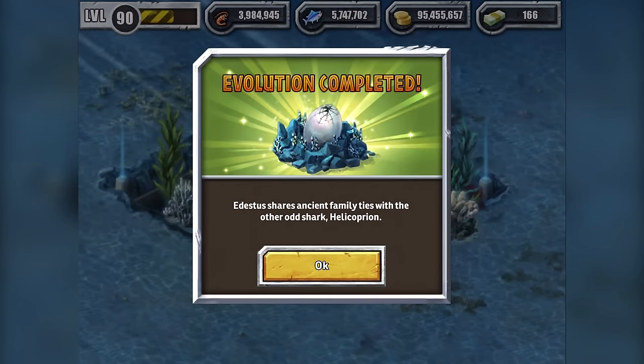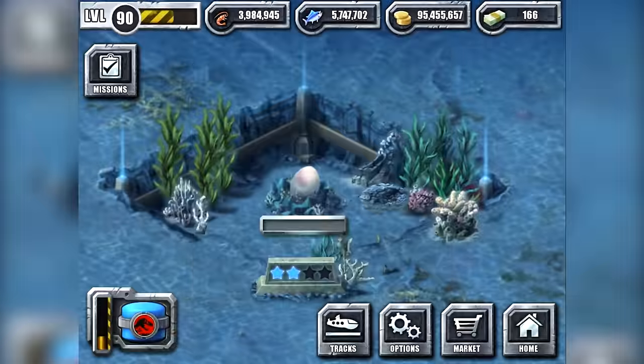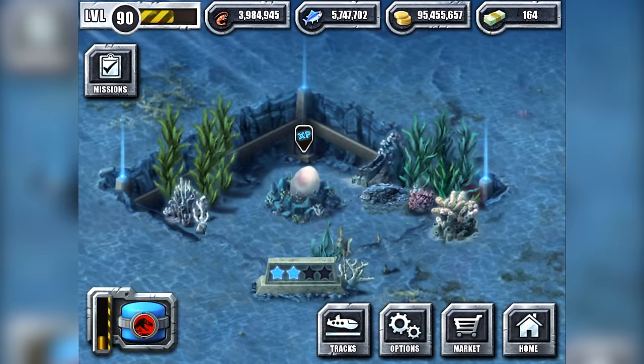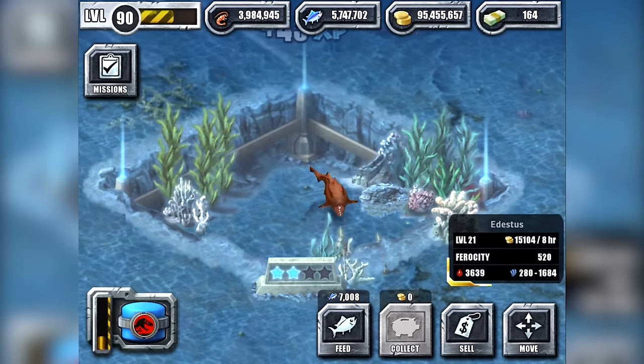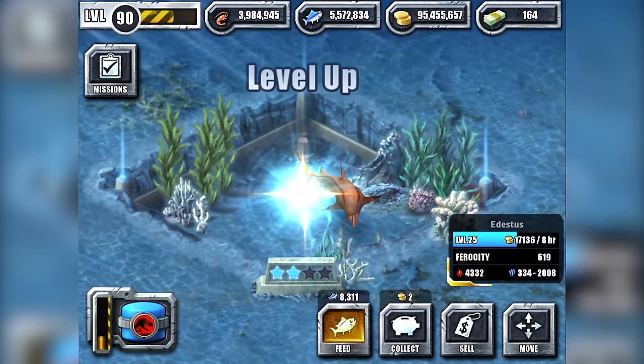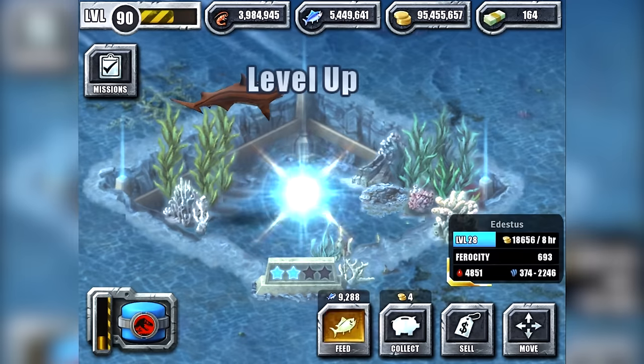Level 30 awaits us. Glories within grasp. Edestus shares ancient family ties with the other hard shark, Helicoprion — Shark Lawnmower Junior. So what are you, Shark Lawnmower's cousin? I guess so. What kind of colour? I would like orange. Pink. Pink orange. Oh, green. We don't have any green ones. It is orange! Beautiful! That's amazing!